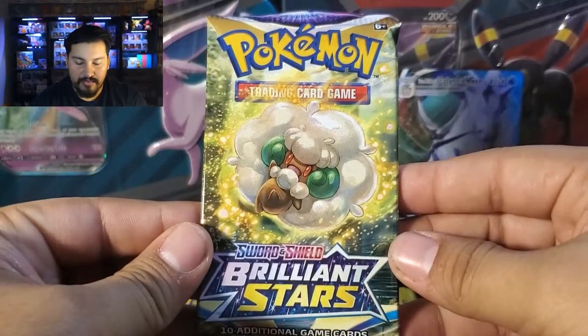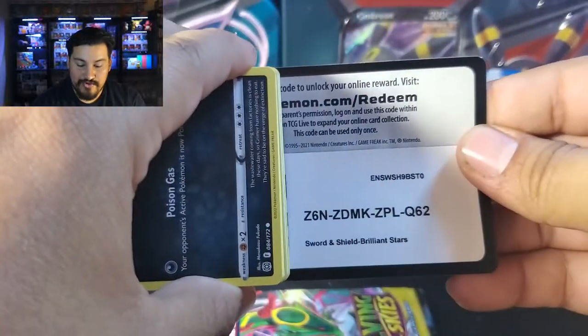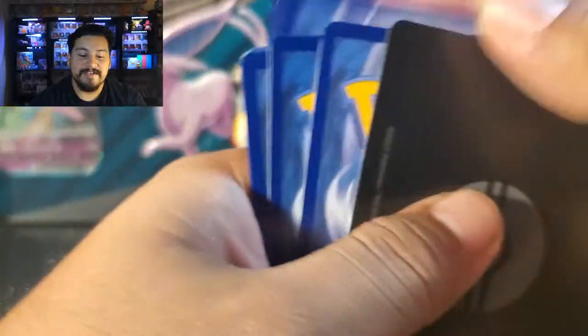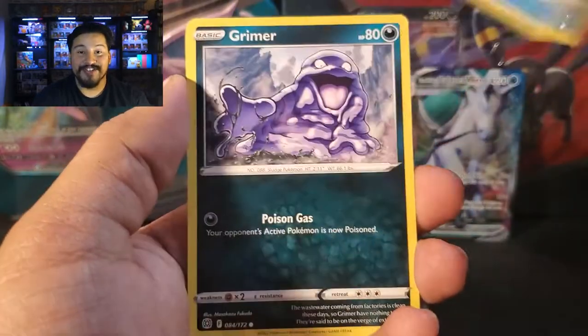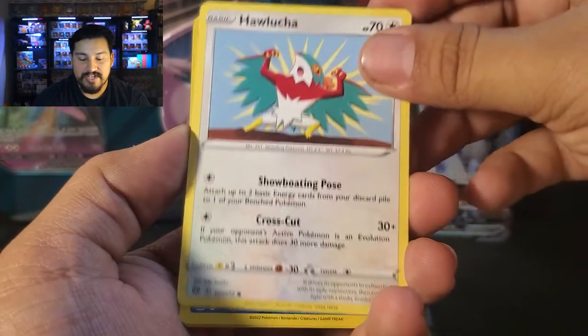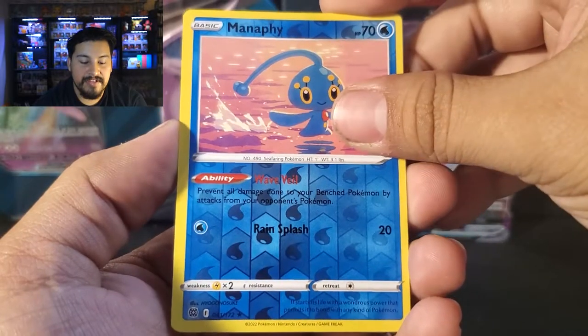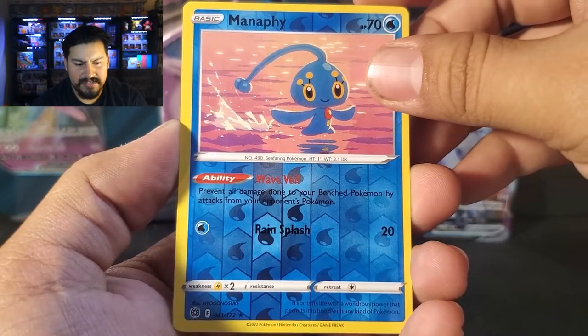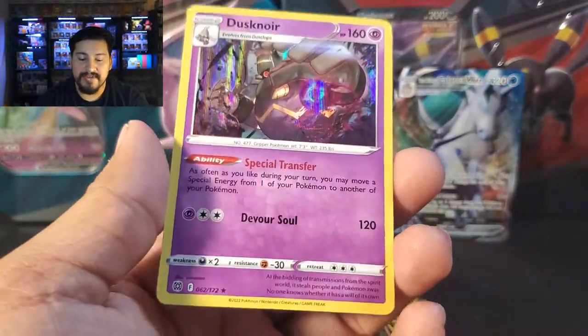We have another Brilliant Stars pack. So far this 10 has been good — the packs are great. We pulled an Ultra Rare in the Ice Rider Calyrex. It's a black border code card. Double Turbo Energy. Can we get an Alternate Full Art right here? Clefairy, Bidoof, Electabuzz, Hawlucha. Reverse is a Manaphy. And it is just a hollow rare — it's a Dusknoir. I wanted it to be Gengar, but no, we have a hollow rare Dusknoir.